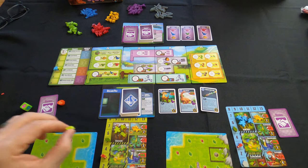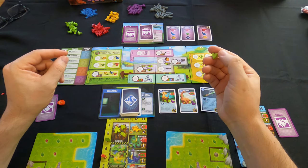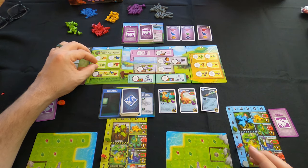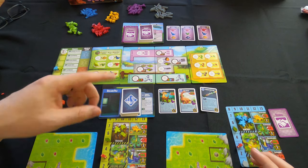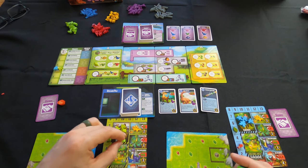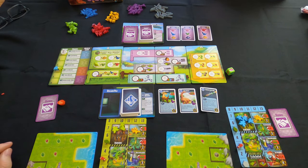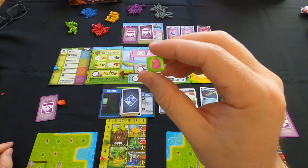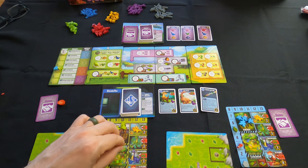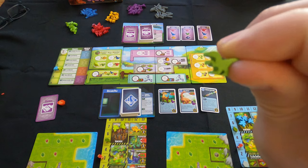After resource collection, we get to phase two: assign ranchers. Players take turns placing rangers one by one. For green's first action, I'm going to free range — placing a ranger here to get a velociraptor and put it in the holding pen. Then we roll the die to get an additional effect. I got an egg! That means I get another velociraptor — so I just got two dinosaurs. Both go in the holding area.